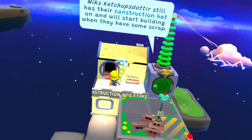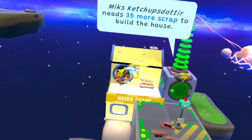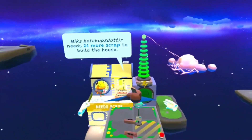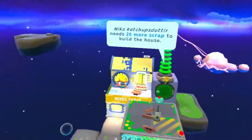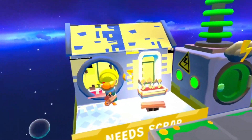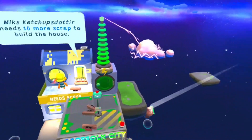Right, you build the house and I'll get you some scrap. There you go - there's some extra for you, mate. Just build your little house with your little hot dog head. Let's see how close we can get. That's really cool - it's so bright and cool.